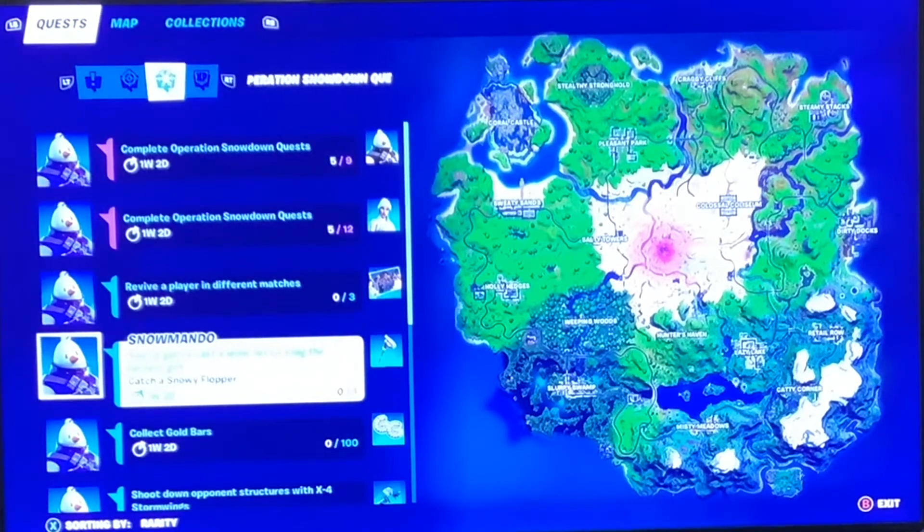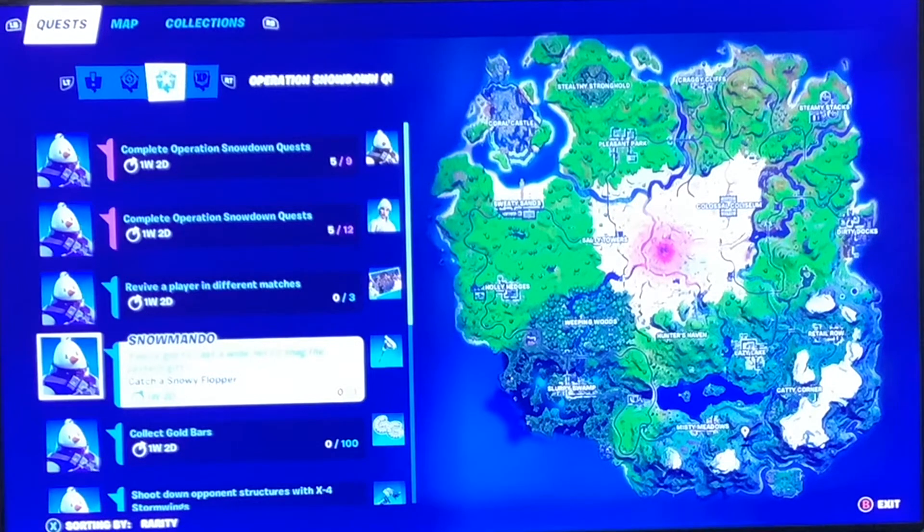If you look at my map over here, you can see my marker. There's this huge snowy area southeast of the map — it covers Lazy Lake, Retail Row, Catty Corner, and a bit right next to Misty Meadows. I know you can get the snowy flopper in fishing holes, but I'm not sure whether you can find them in the rivers. Just to be safe, I suggest finding it in the snowy area, because I mean it should be called snowy flopper for a reason.